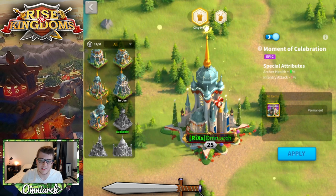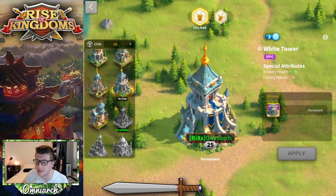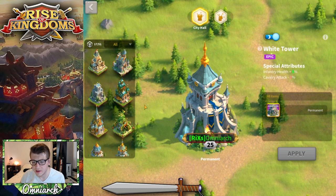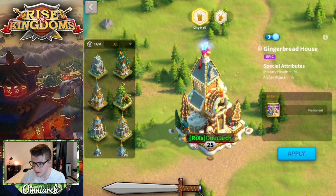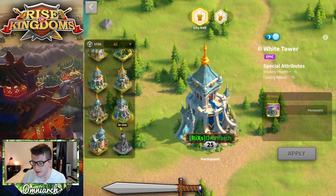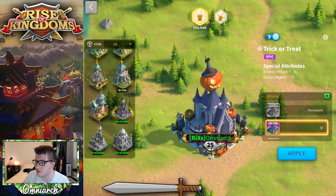Hall of Treasures, Moment of Celebration — very shiny, very cool. I think the White Tower is honestly my favorite city skin, which is why I'm using it now. The Gingerbread House is probably better stat-wise based on how my Canyon team is set up, but I just think the White Tower looks so much better that I don't even care. We also have Harvest Cottage. Trick or Treat — I missed out on this one and it just looks freaking epic.